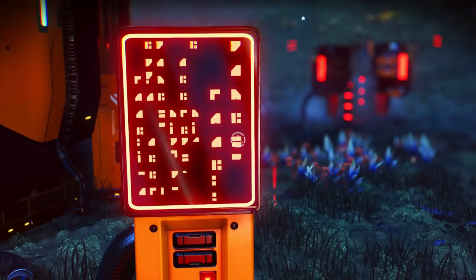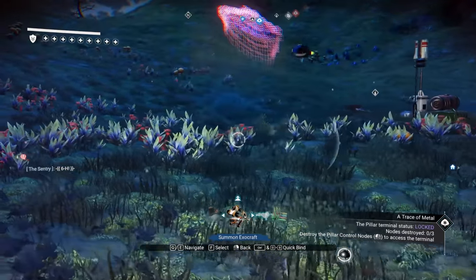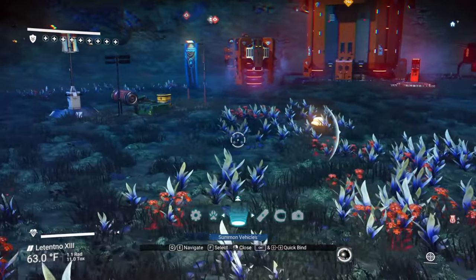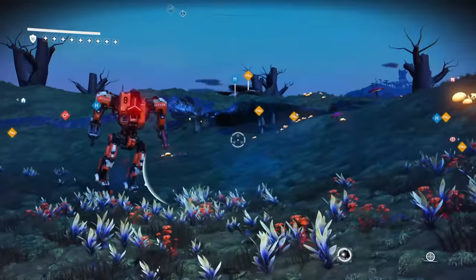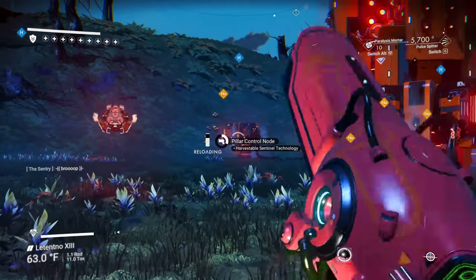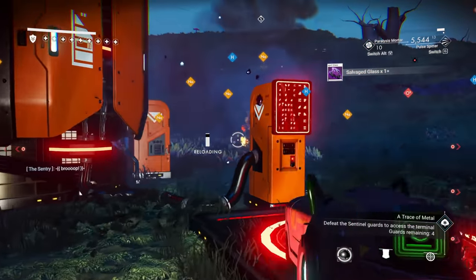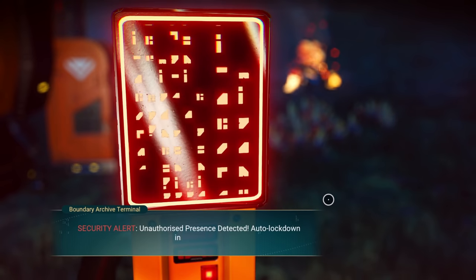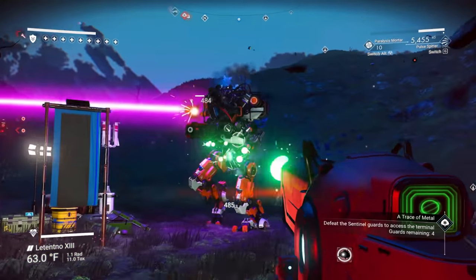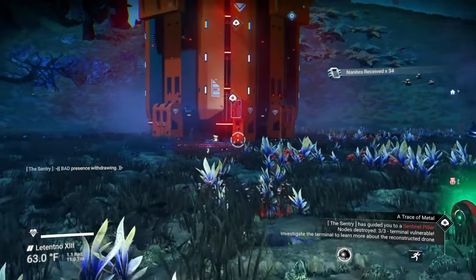The boundary node access is secured — interesting, before we could run right up and interact with it, but now we can't. We're going to have to fight these guys. Before we didn't have to fight them, but now we do. Once we take them out, the terminal node is open. And we don't have to go through five waves either.